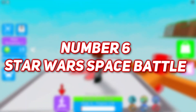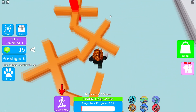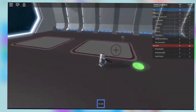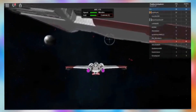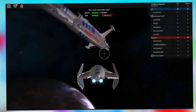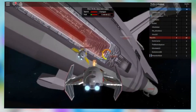Number 6: Star Wars Space Battle. As the name suggests, this game takes its inspiration from the Star Wars universe, and players can choose to either play in the Galactic Republic or the Confederacy of the Independent Systems. The game is divided into factions, and each faction has its own warship, which the player has to defend. Players are free to roam around in space, and the key to success is speed in order to defeat the Interceptors.